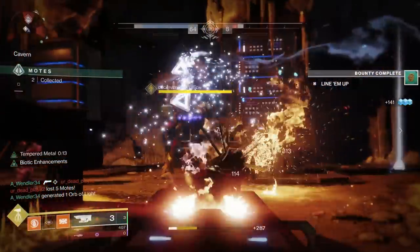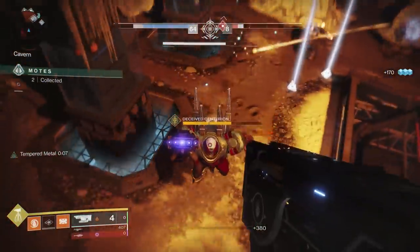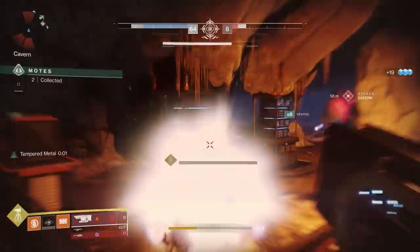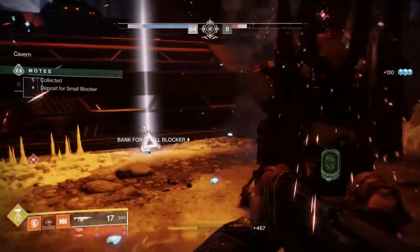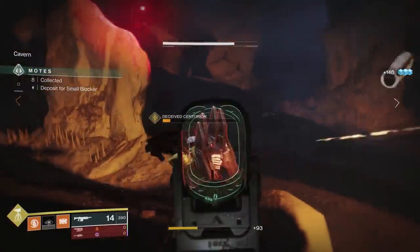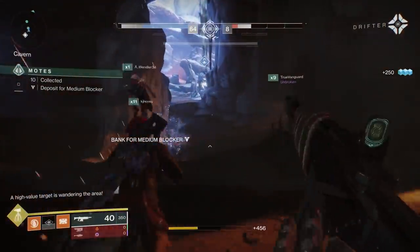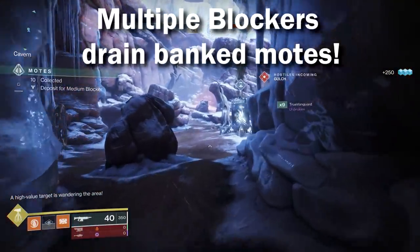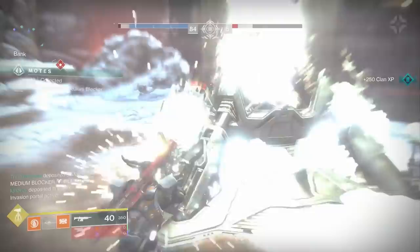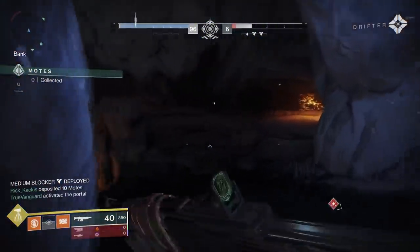That is how the armor system works. Let's get into Gambit Prime and the brand new mechanics it brings. It's going to feel like a normal Gambit match in the sense that you're going out collecting motes by killing enemies, banking them, trying to invade — all of that stuff. One of the most important things you're going to notice off the bat that's really a game changer: if you have multiple blockers, it will drain motes. If you look at your bank and there's three blockers walking around, every second those three blockers stay alive, it's going to drain the deposited motes out of your bank.